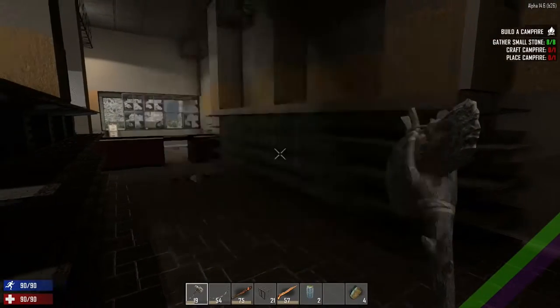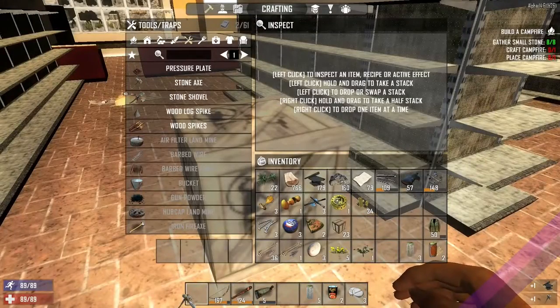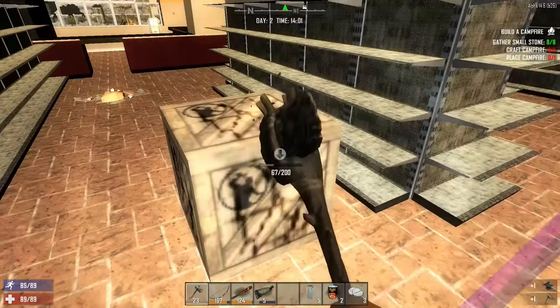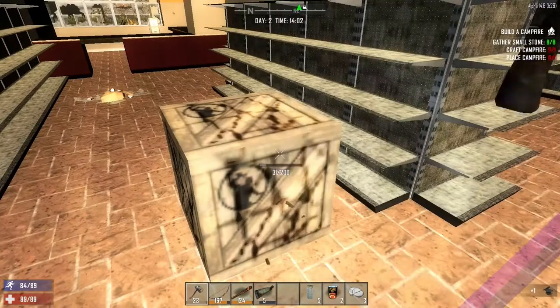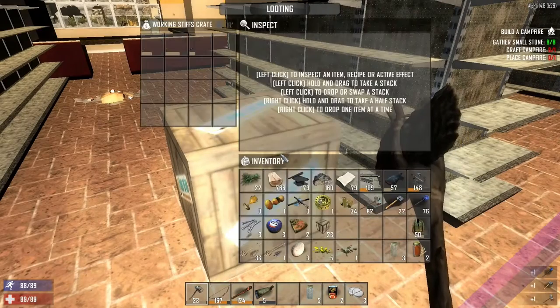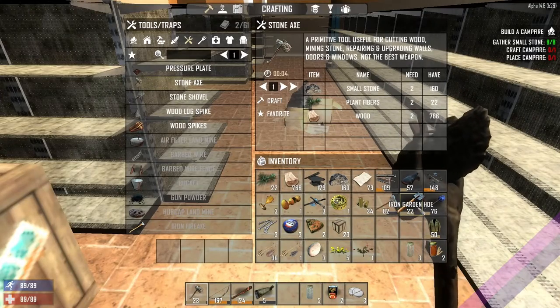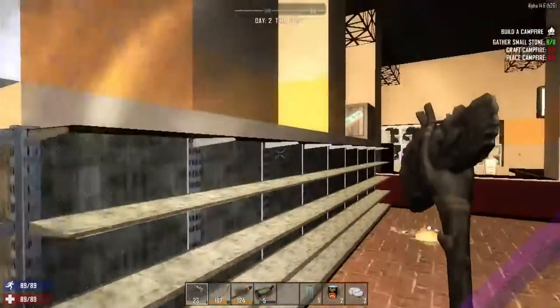Rubbish. Terrible. 167. Well, I mean, I say it's terrible — it's probably the best we're going to expect at the moment, probably on the higher end of what we can expect. So, iron sledgehammer at 82, iron guard and hoe at 22, and a steel shovel at 76. Nice.